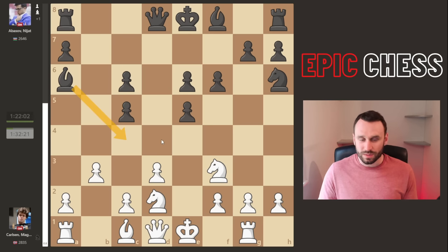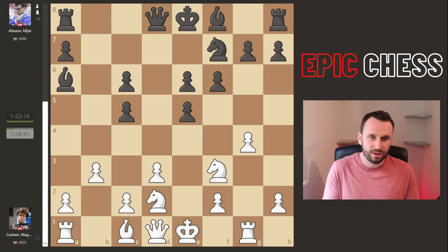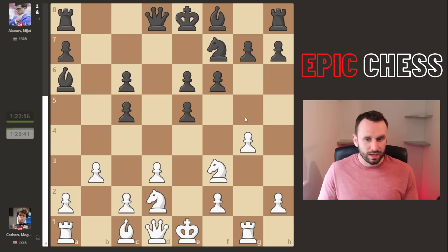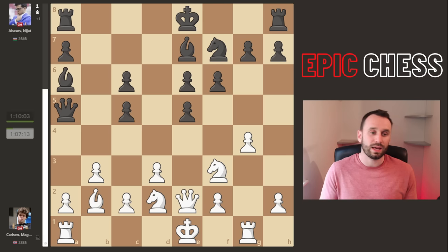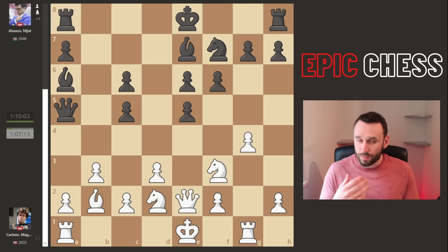The bishop comes here but how much future does it have? It's preparing to chop a knight if it ever hops. Magnus now goes g4, cracking on with his plan. Knight f7 drops back, keeping an eye on the g5 push. Magnus could do it already but he just carries on developing pieces first with queen to e2. We get bishop e7, bishop b2, and now queen a5 starts to try and drum up counterplay on the queenside.